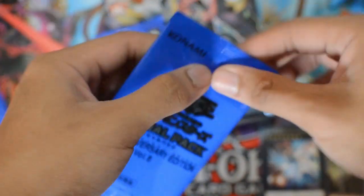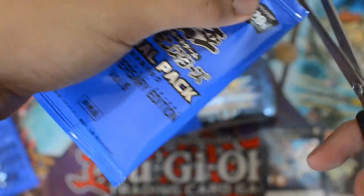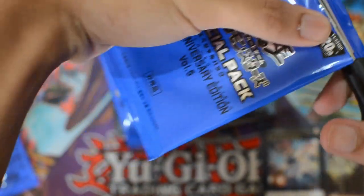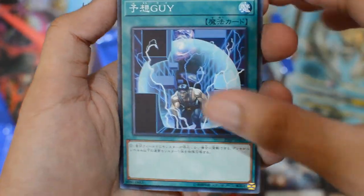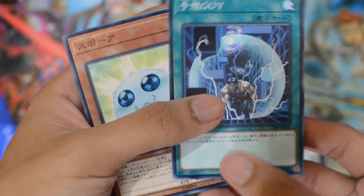So for our second pack, I hope that Dino Wrestler Pancratops and Galatea are here, please. For our second pack, we have Unexpected Die and Spore — two cards that I don't want to get.